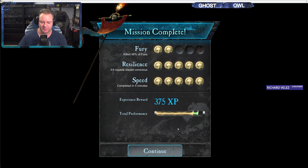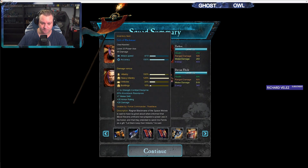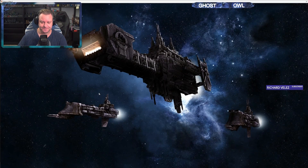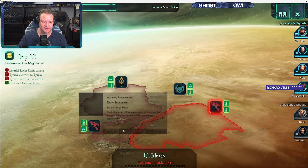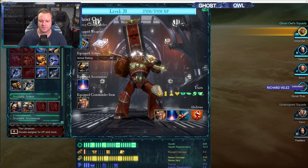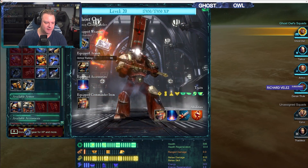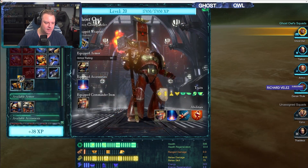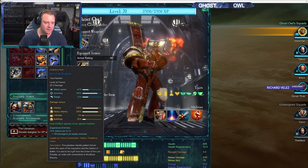We don't get any additional deployments anyway. Yeah, a bunch of trash but the level 20 power axe looks pretty nice, I have to say. Not that I plan on using it, but it's there. We're getting lots of these optional missions again. Let's keep that power axe and get rid of the others.